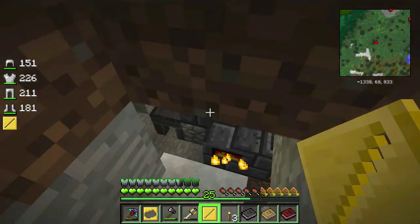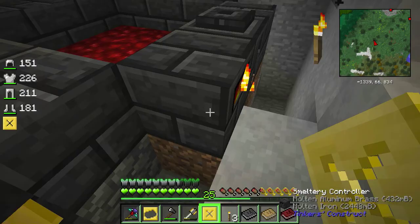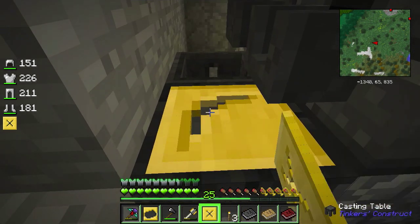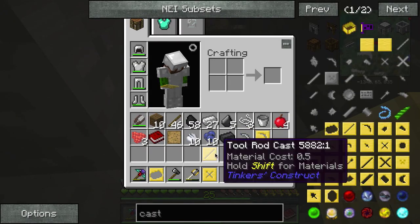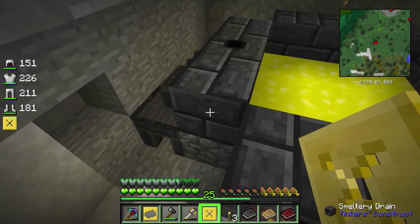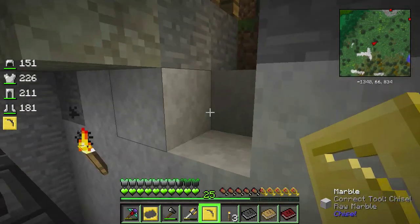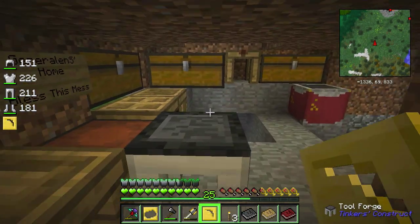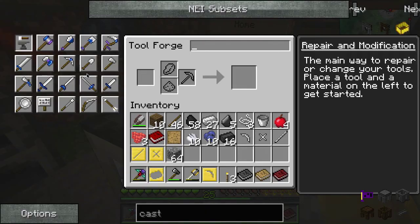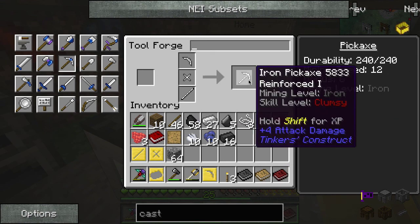Let's take those and cast some things - pickaxe head. Choose iron, there we go. Let's make the tool rod too out of iron, why not. There's some glitchy stuff. For simplicity's sake let's make it out of iron. So much to learn - I'm sorry if I'm all over the place. Let's do it here - put in all our things: tool binding, tool rod. Look at that, it's all white and irony.